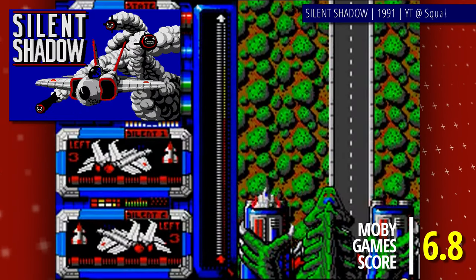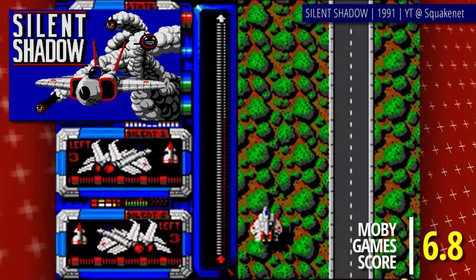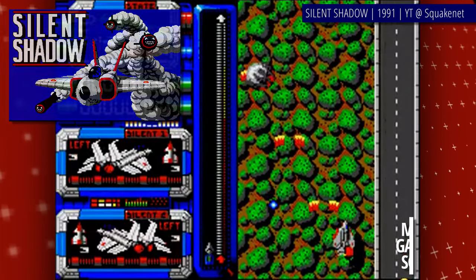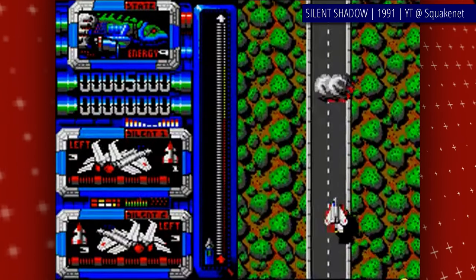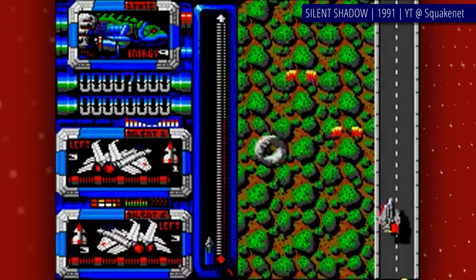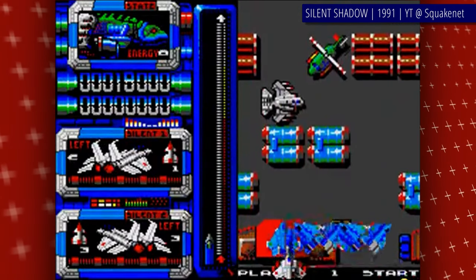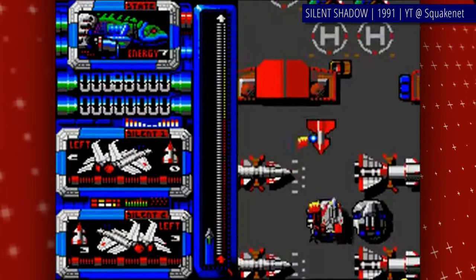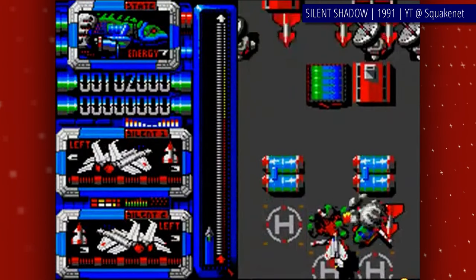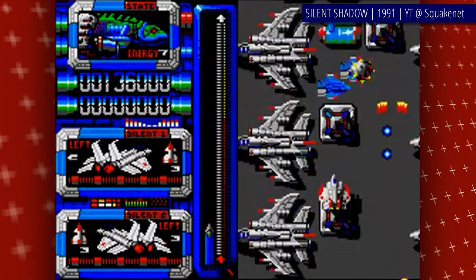Silent Shadow is an arcade shooter that originated on C64 in 1988 and was ported to PC three years later, virtually unchanged. The game is supposedly set in the Persian Gulf, and you must go through four unique stages — enemy airbase, city, desert, and sea — to complete it, with the ultimate goal being destruction of the enemy fleet. Your fighter is a state-of-the-art machine for the make-believe 1988, and you have to dispose of any and all enemies coming your way, regardless of how many.